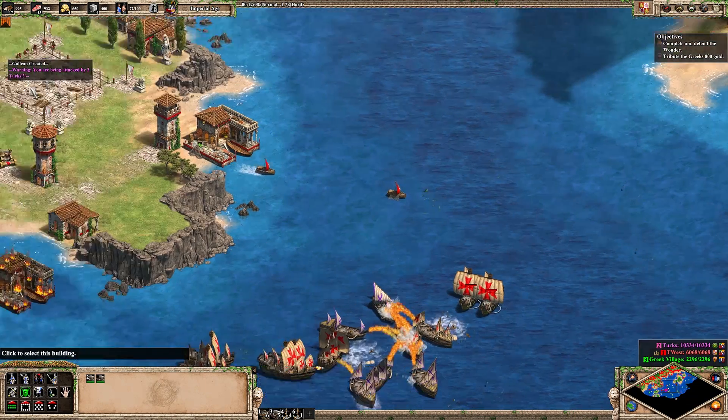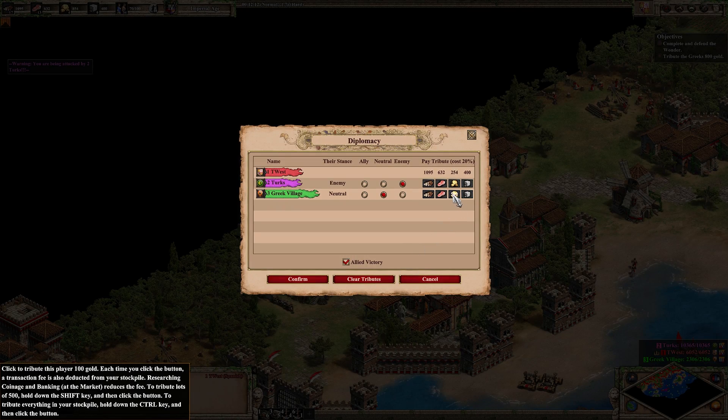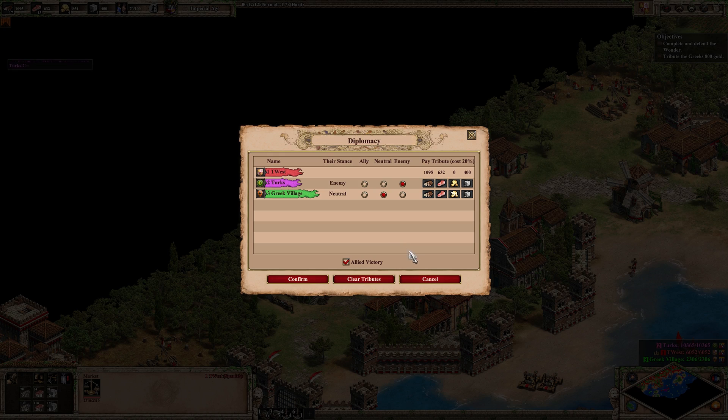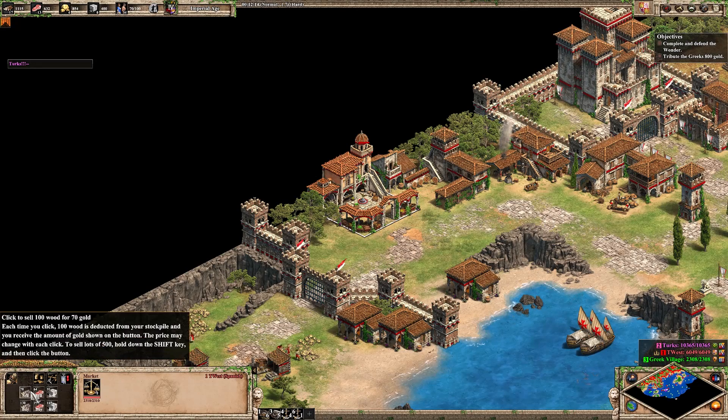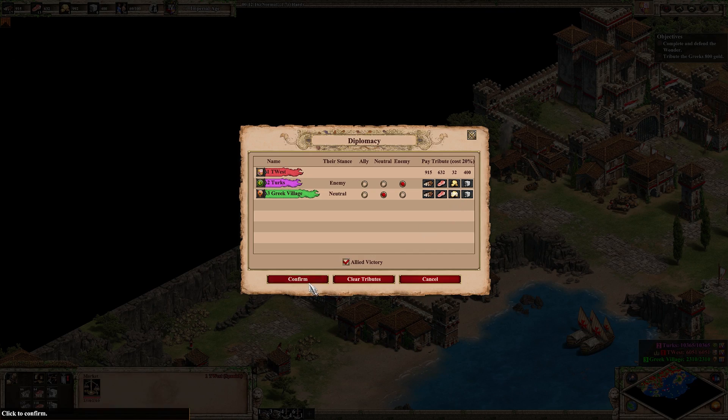They look like they're having trouble pathing to their targets. Look at how powerful those cannon galleons are. 800 gold to the Greek village — can't quite do that yet. I'll just do coinage first. There we go, 800 gold.